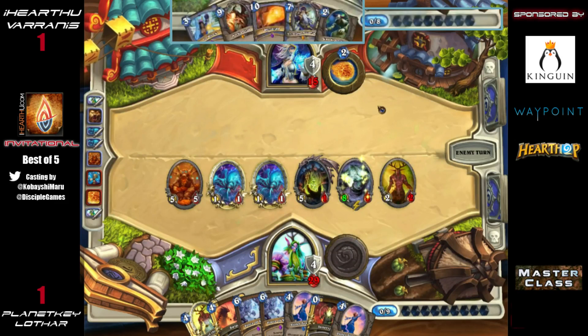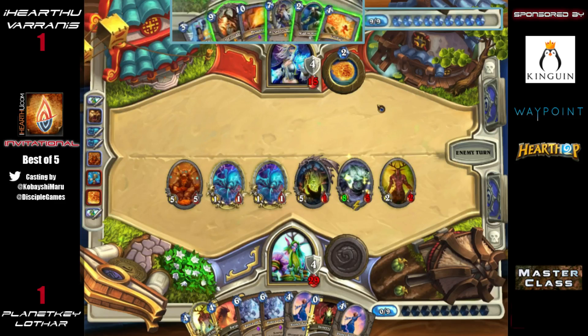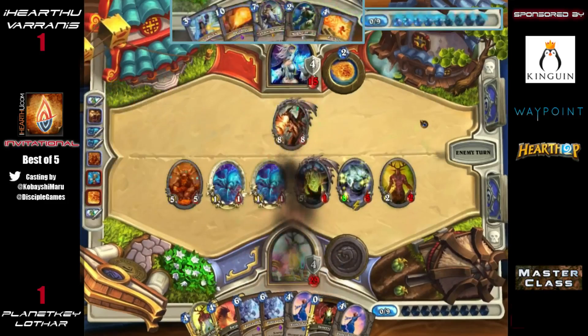The Druid is at 33 health after that hero power. You usually need to buy yourself at least two turns to play Alexstrasza into Fireball or Pyroblast combos, and it doesn't look like Varanus is going to get that. Another important thing to note is the armor the Druid has built up — when Alexstrasza comes down, the Druid will actually be at 19 health, making it much more difficult to deal with.